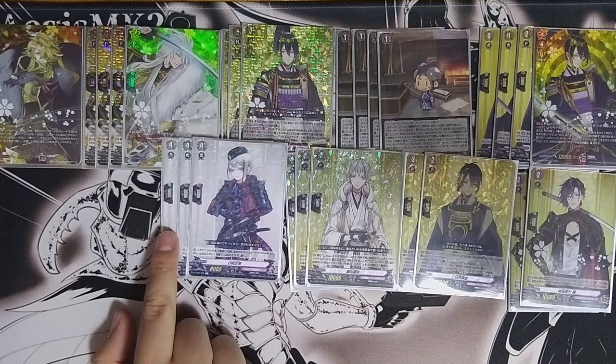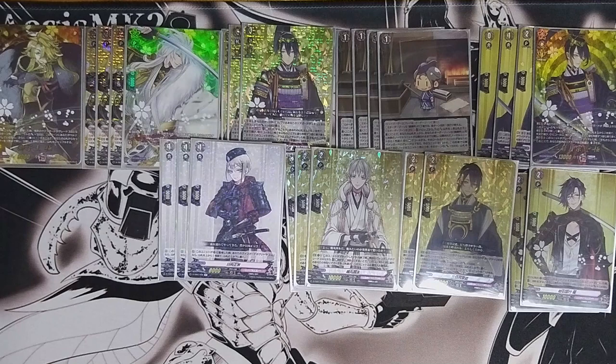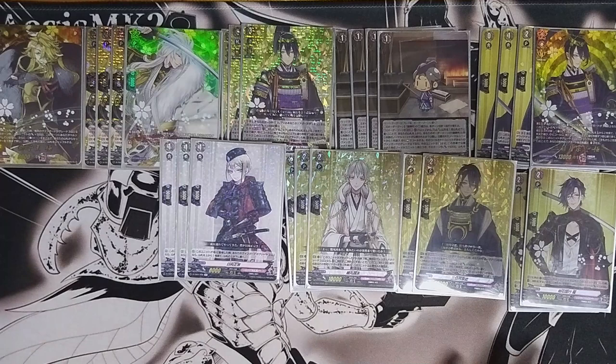I'm running three of Hugamu, also from a previous set. When it appears on a rearguard circle and your vanguard is grade 3 or higher, you can look at the top card and put it on top or bottom. You don't always have the Soulblast to look at the top two, so having more cards that let you see the future is better — at least that's what I find.